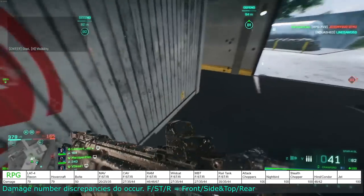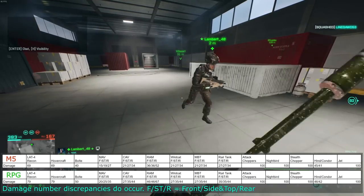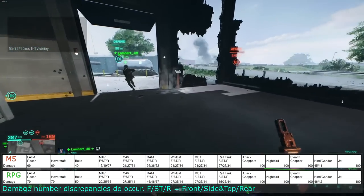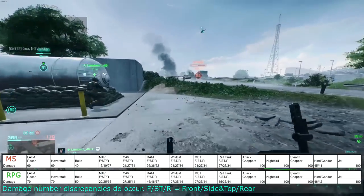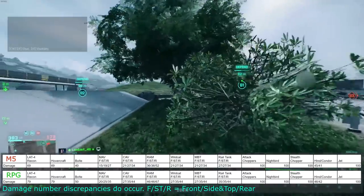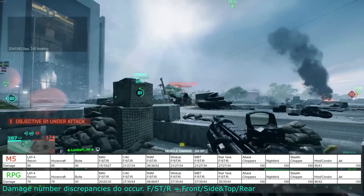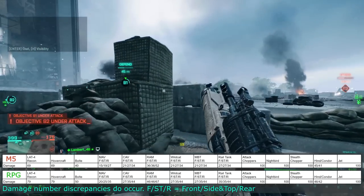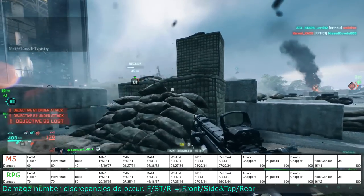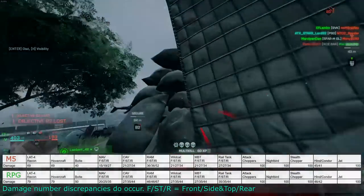If we look at the damage numbers for the RPG and compare them to the M5, we can see that the RPG does more damage in all cases. The increase in damage is enough to offset the lack of an additional rocket that the M5 provides. Considering that dealing with vehicles is typically a task for a team, I believe that taking the RPG over the M5 is absolutely worth it — since if you can only get one rocket off before your target retreats or you die, it gives your team a little bit more of an opening to help finish it off.